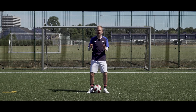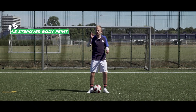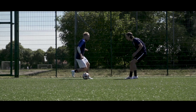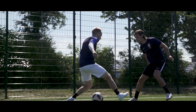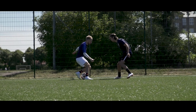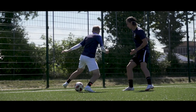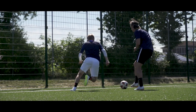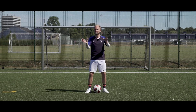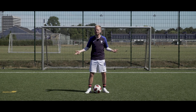Trick number five is the one and a half step over body feign, which is a great move that you can use anywhere on the pitch if you're running directly at your opponent. You start by doing a step over of the ball using your strong foot while doing a body feign, and after that you initiate doing another step over with your weak foot, only then to stop halfway. Then you use your strong foot to go past your opponent in the direction you were going to do the step over with your weak foot. Speed is essential here, so practice it at low speed before you can do it at a deadly pace like Anthony Martial.